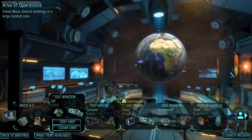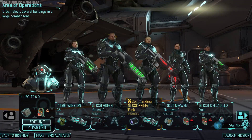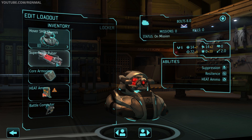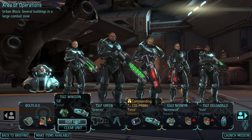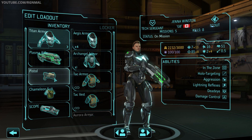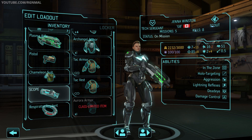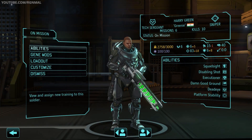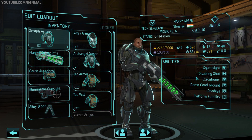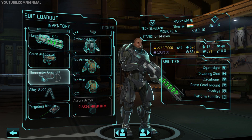Let's take a look at the team. Starting off on the left, we have our Hovershift Bolts 8.0 — hover shift chassis, super heavy pulsar, core armoring, heat ammo and a battle computer. Next, we've got GB as our scout — Titan armor, plasma rifle, pistol sidearm, chameleon suit, a scope and a respirator implant. Next, we've got Harry Green as our only disabling shot sniper — Serif armor, plasma sniper rifle, gauss auto pistol, a luminaire gun sight, alloy bipod and a targeting module.